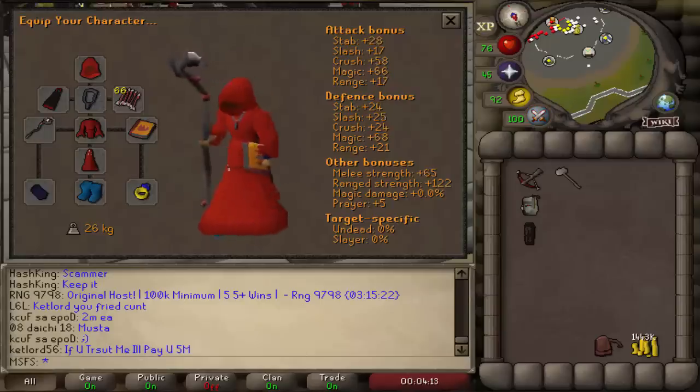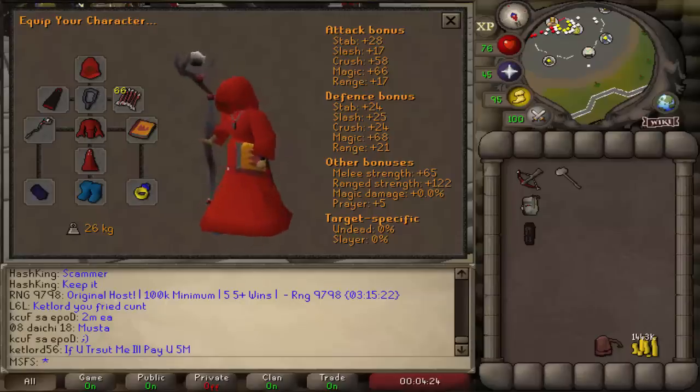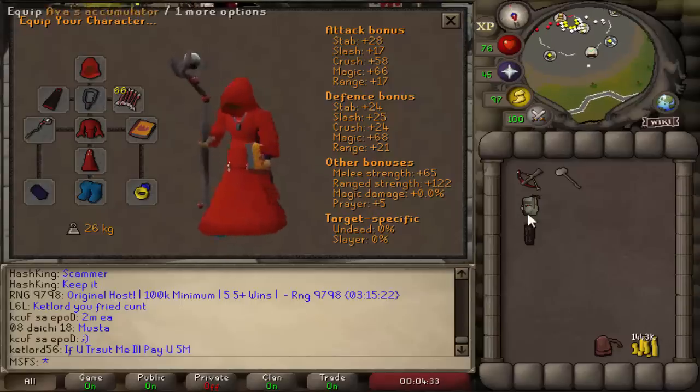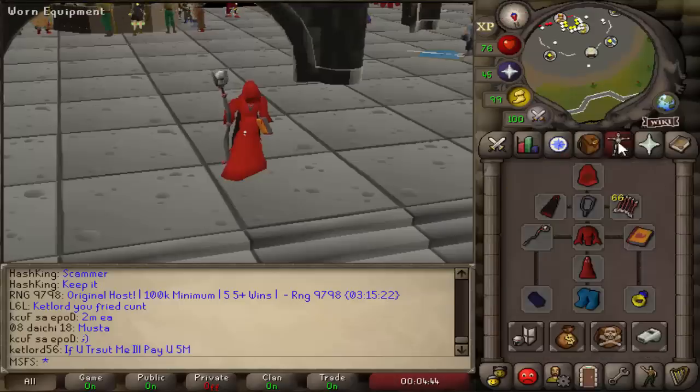What is up guys, welcome back to another episode of Max Set From Scratch. If you've come from my deadman mode channel and have no clue what this is, check out the description for an explanation on the series as well as the previous 13 episodes showing how I got from level 3 with nothing to this stage, and all the deaths along the way. Basically, this is our baby pure max set - we're missing a dragon crossbow and a ring of suffering, but that's not really needed. We're getting ready to move up to a baby pure tribrid with ancients, so we'll be getting Desert Treasure done soon.